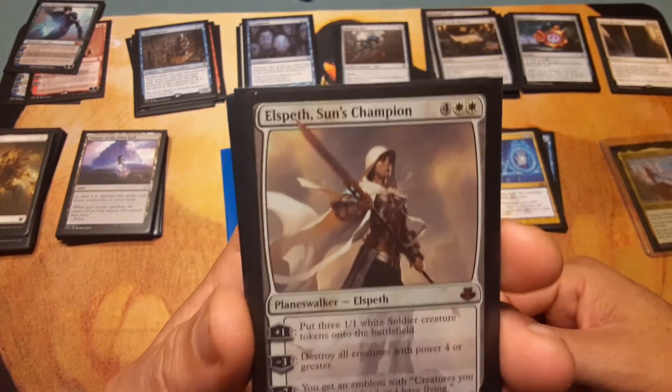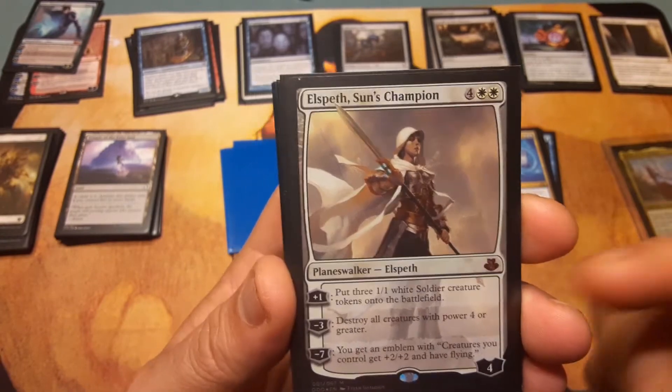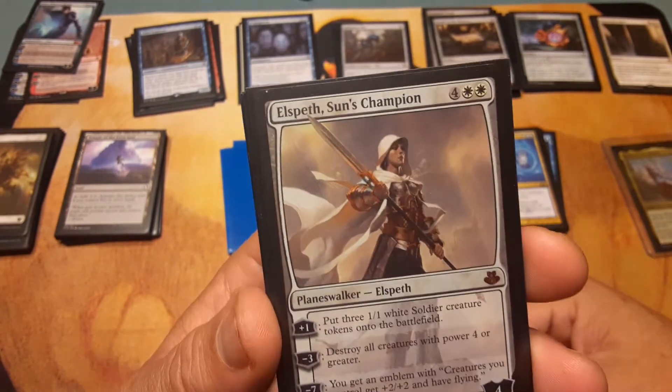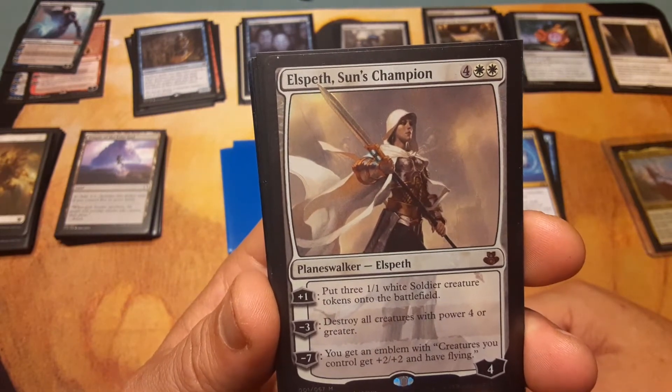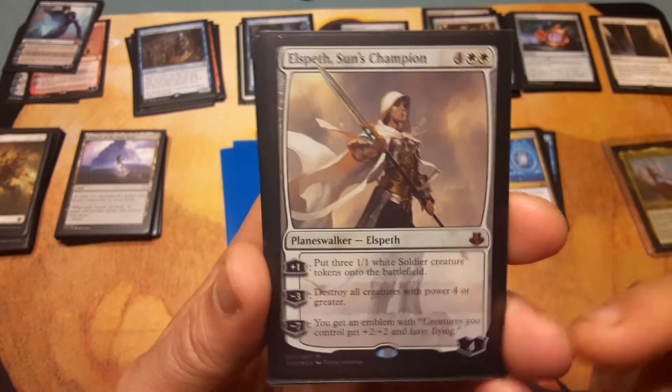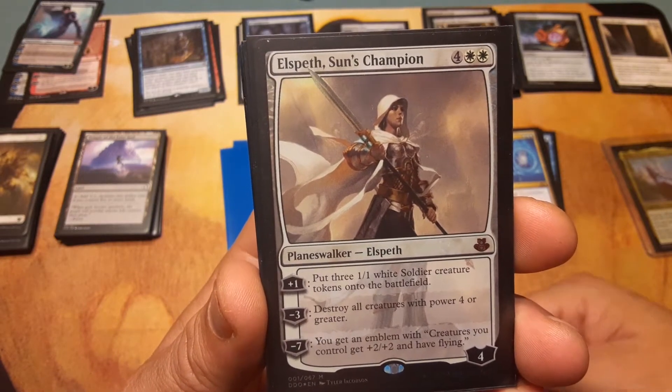Elspeth, Sun's Champion: four and two white. Plus one: put three 1/1 white Soldier creature tokens onto the battlefield. Minus three: destroy all creatures with power four or greater. Minus seven: you get an emblem — creatures you control get plus two/plus two and have flying. Great card.